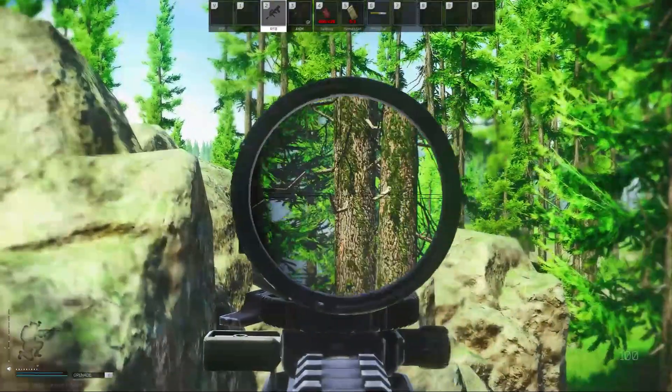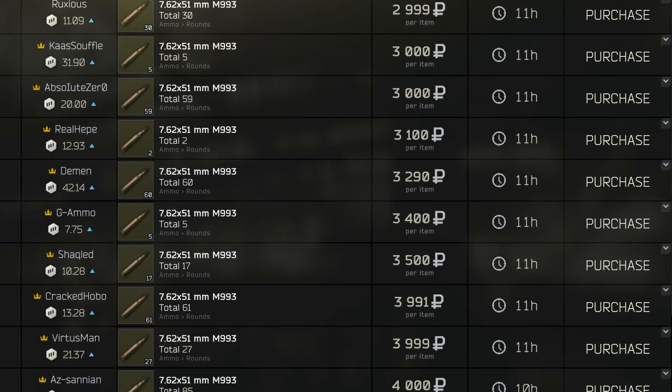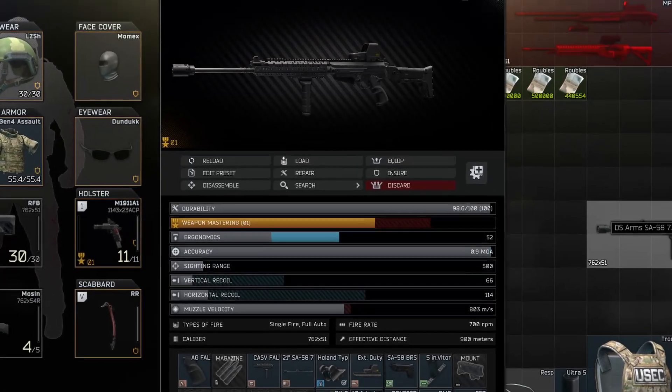This means you could build one for around 100k, which is much more reasonable in my opinion. If you're looking to run top-of-the-line guns with best-in-slot stats, I would stay away from this gun, especially if you're considering putting M993, Daniel Defense, or Hybrid 46 suppressors in it. You're just going to be throwing money away — I'd probably run an SA-58 instead.